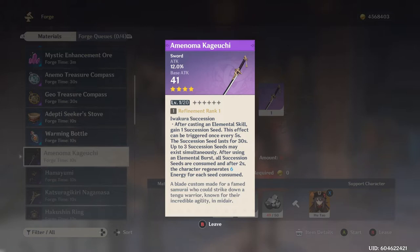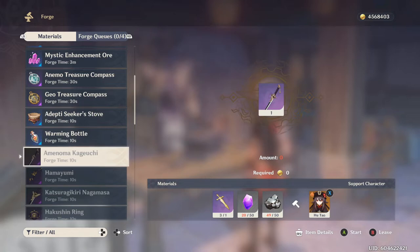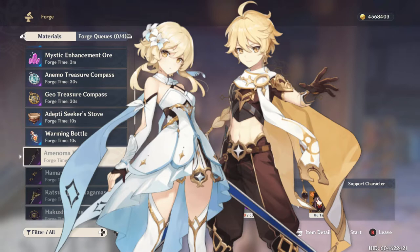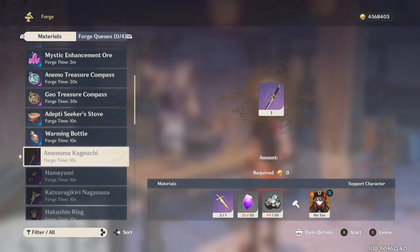Characters you want to use this on include Kazuha, Ayaka, the Geo or Anemo MC, and Bennett — a lot of one-handed sword wielders can use this. I highly recommend getting it; this is actually the first one I'm going to max refine to R5, because I happen to have five Northlander sword billets.